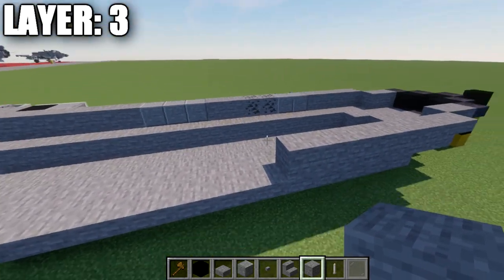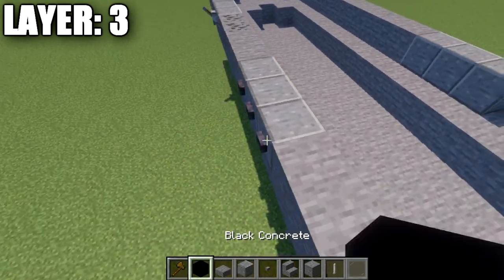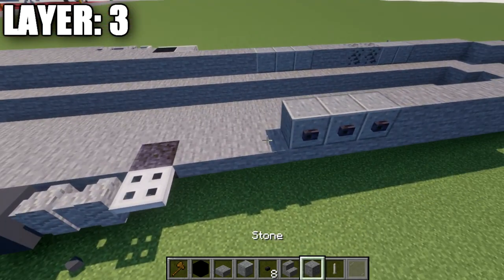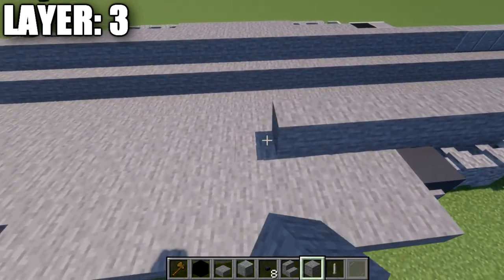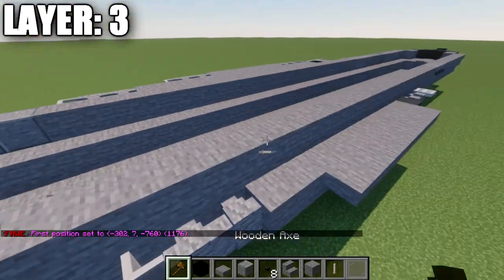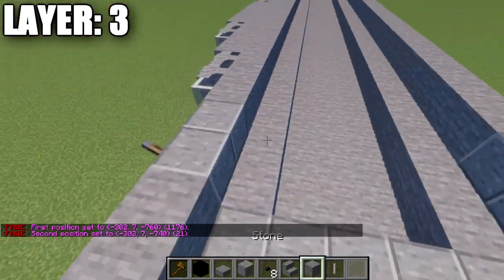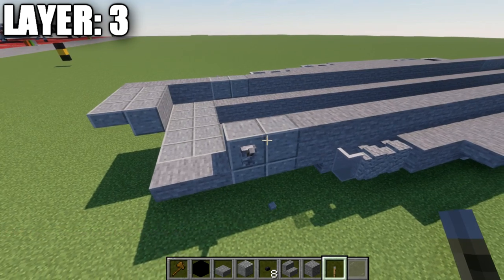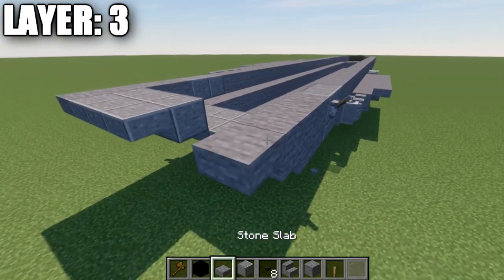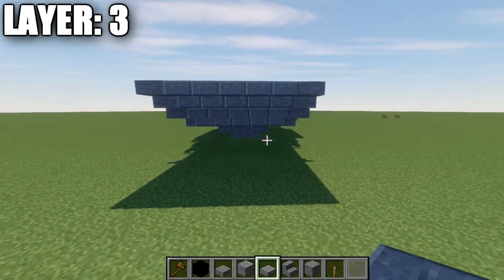After both sides, place two additional stone blocks back and a row of three polished andesite blocks to the side, with three polished blackstone buttons across the side of those. Then go back 21 stone blocks until you reach the stone upside-down stair. Place two polished andesite blocks on the side with a lever on the first block, then three stone blocks back, a stone top slab, two polished andesite blocks connecting to the center, and two polished andesite top slabs to finish the rear.